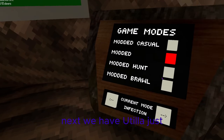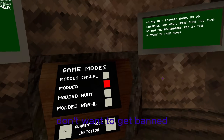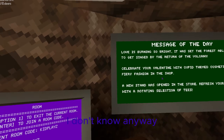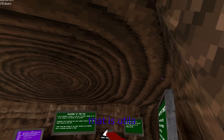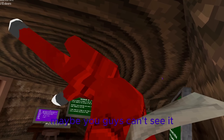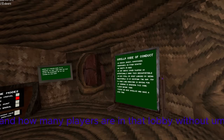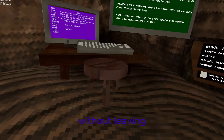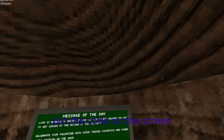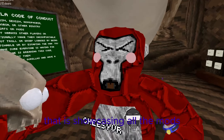Next we have Utila — just modded casual. These are the normal game modes. If you don't want to get banned, use these. Unless you're in a private lobby, then you can do whatever. And finally, the code display thing — it displays the code you're in and how many players are in the lobby without leaving. So if you're a streamer and you need to put the code on screen, it will automatically do that for you. That is showcasing all the mods.